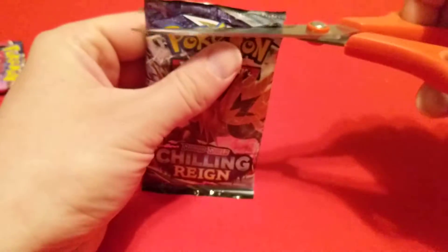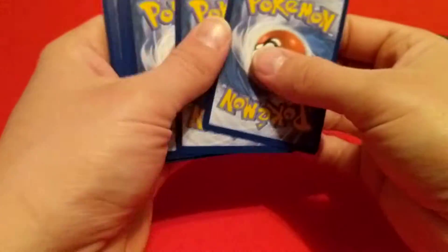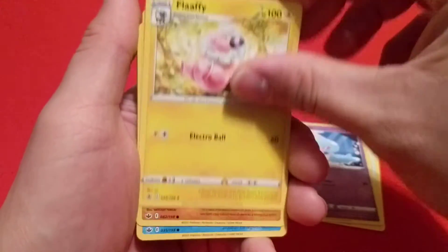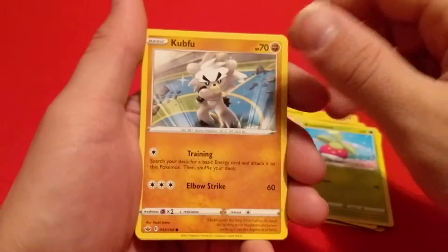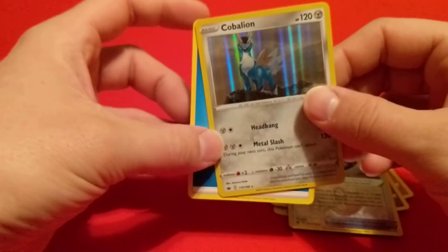Let's get into this last Chilling Rain pack. Hopefully this one has something good in it. We have an Expedition Uniform, Hot Room, Flaffy, Yawn Mask, Snom, Bonsly, Kubfu, Inkay, Reverse Rugged Helmet, and a Foil Hollow Kabaleon.